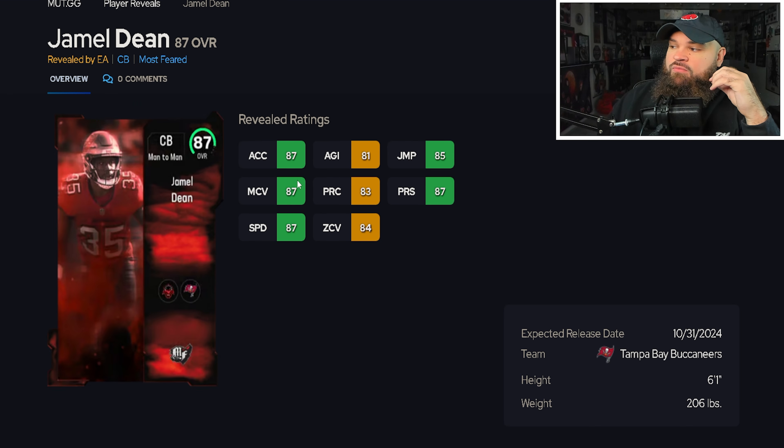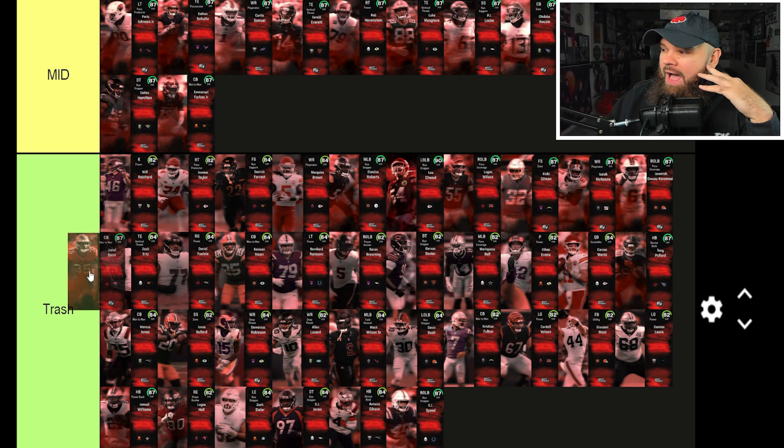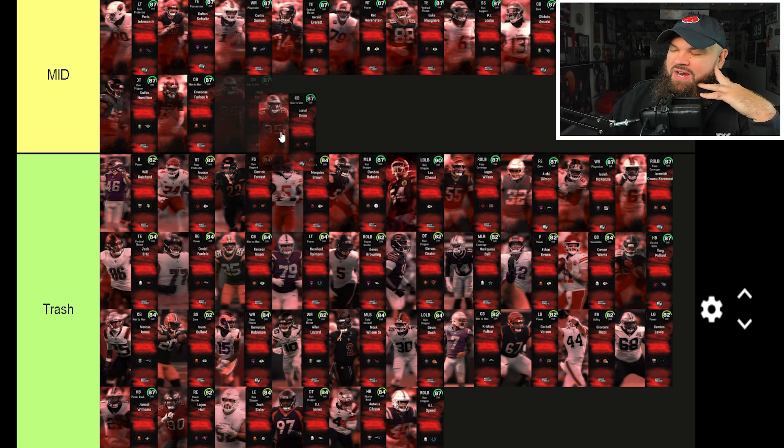Jamal Dean is six-foot-one with 87 speed, 87 acceleration, 87 man coverage, and 84 zone — you could potentially get zone up to 85. He's kind of okay; I'll slightly place him in the mid tier, though I do think Emmanuel Forbes is better.